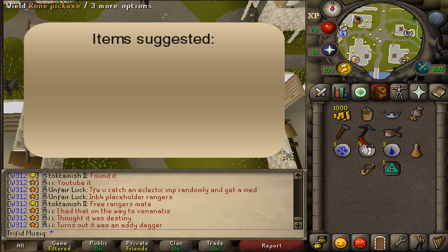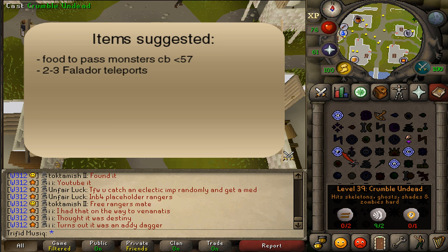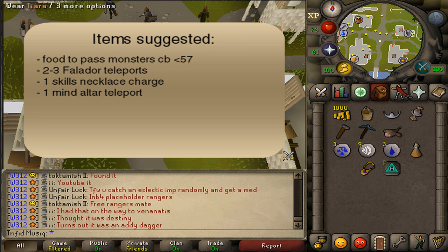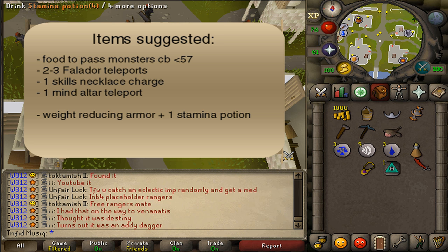For the suggested items: some food to pass aggressive monsters up until combat level 57, 2 or 3 teleports to Falador, 1 Skill Necklace charge and 1 Mind Altar teleport if you want to be the fastest, and weight-reducing armor and 1 stamina potion, which will be helpful.